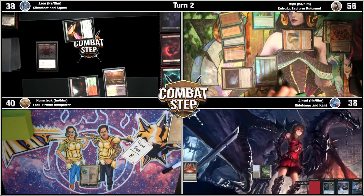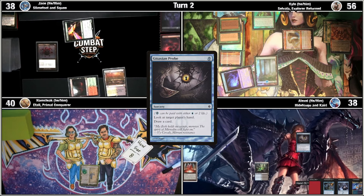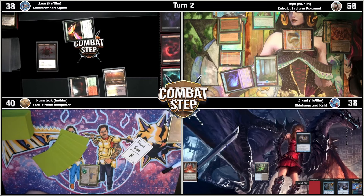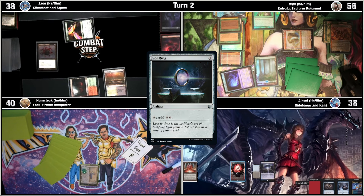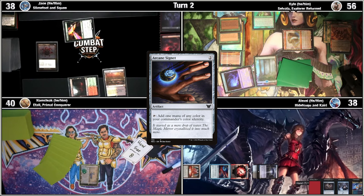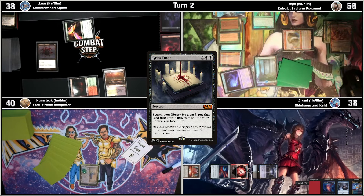I'm going to get Probed — I'm going to look at your hand. You can just text me the card list. Let's do a Morphic Pool, use one, Sol Ring into an Arcane Signet. I'm going to then tap Mana Vault. I had to get the colors for the Crack the Earth — which is a Grim Tutor — and pass.